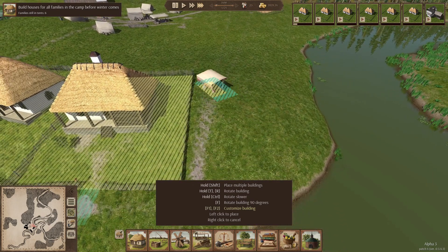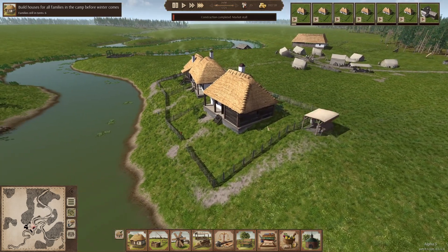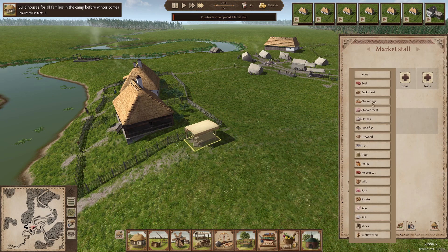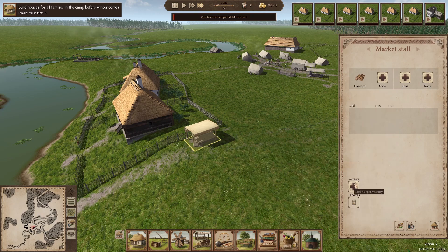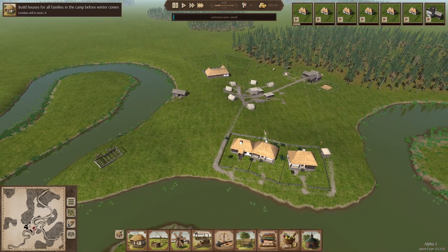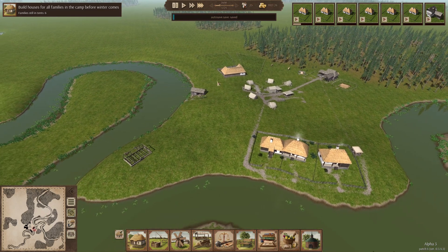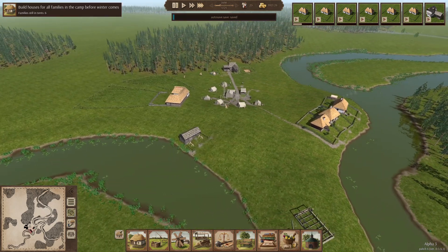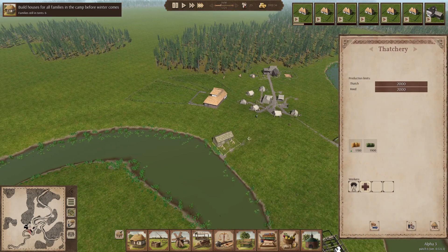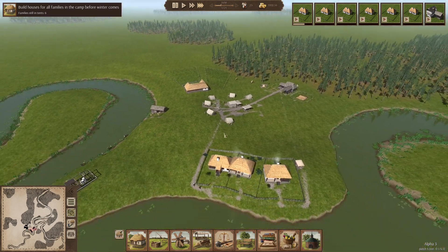Maybe the marketplace needs to be a little more up on a hill. We can add firewood to this if we can find firewood. Unfortunately the marketplace does require a worker, and workers are really precious right now. We can set it to women only, because it's this weird dynamic where we really need the men to make sure they're building, chopping wood, doing the things exclusive to men. So we have to counterbalance that by forcing some other jobs to be only for women so that we can distribute our workers more effectively.